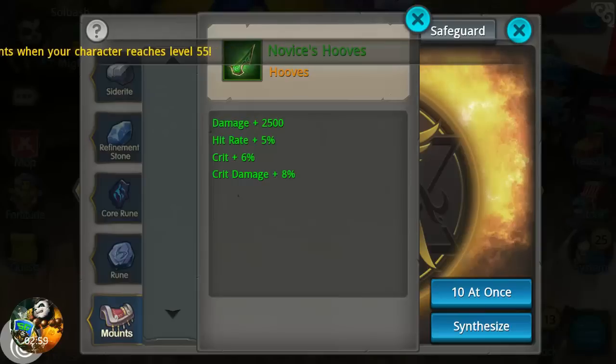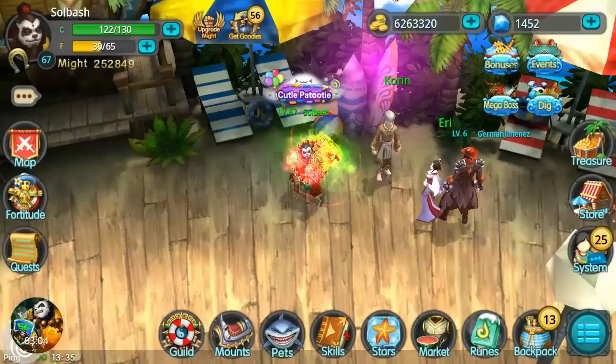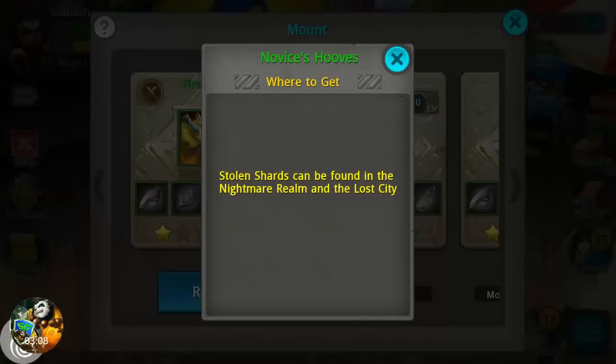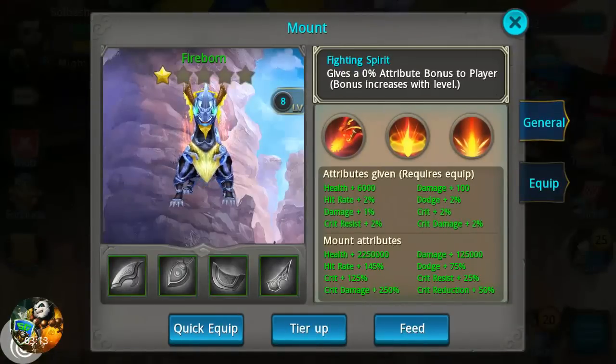Let's take a look at it really quick: 2,500 damage, 5% hit rate, 6% crit, and 8% crit damage. Pretty nice increase just from one little piece. You take that one piece — as you can see that's where it comes from, Nightmare Room or Lost City — you take that one little piece, add it with the other four, and put them on your pet with the quick equip.